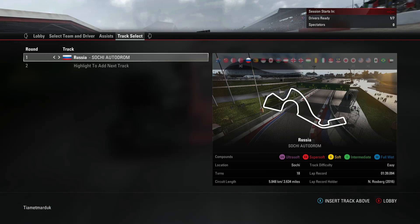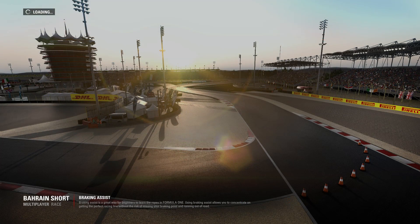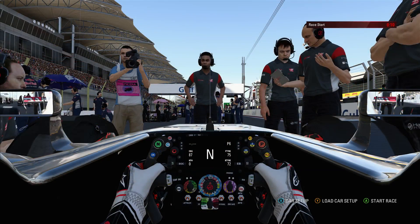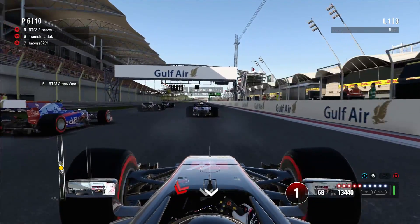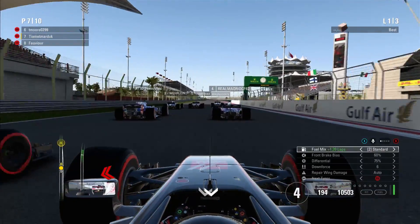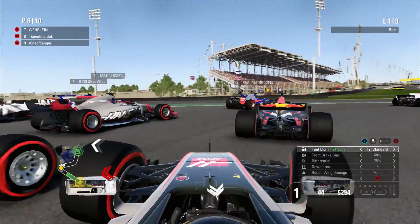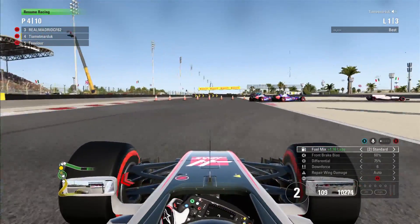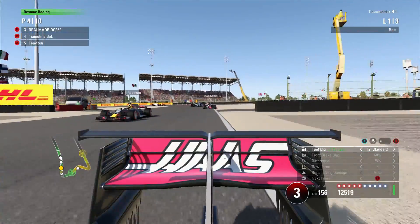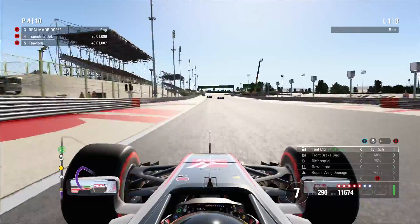We're going to move on now to the very next race and try out a short layout circuit. I actually thought I did Japan short for that last race, but it turns out I did the full circuit. So we're going to go to Bahrain and jump on the short circuit, and see if we can troll a few people — see if they realize it's a short layout and actually remember to cut in after the second turn. Five red lights and away we go for the Bahrain Grand Prix. Everyone actually took it really, really well — no one actually went off. They all realized it was the short layout, which was very surprising.